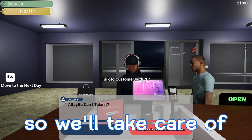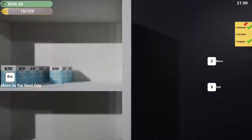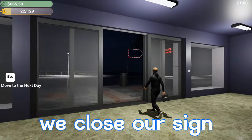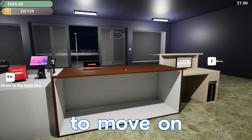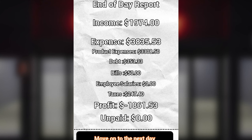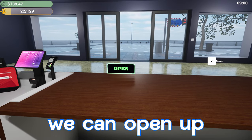We have our fourth shelf started, so we'll take care of a couple more customers and end the night. There's our last customer taken care of — we'll close the sign and hit escape to move on to the next day. End of day report: income was 1,974, expenses were 3,835.53, so our net profit was down 1,861.53. We'll go ahead and move on to the next day.